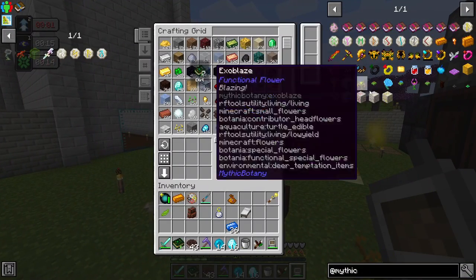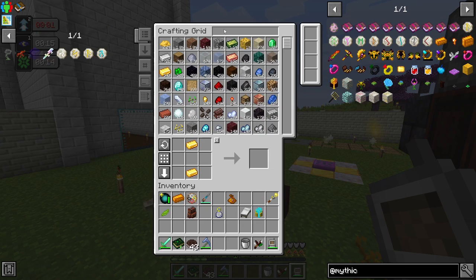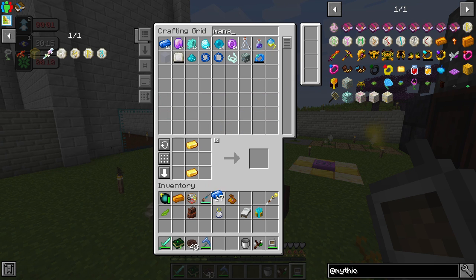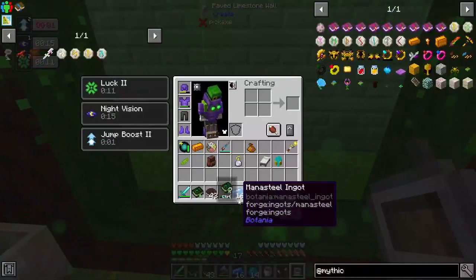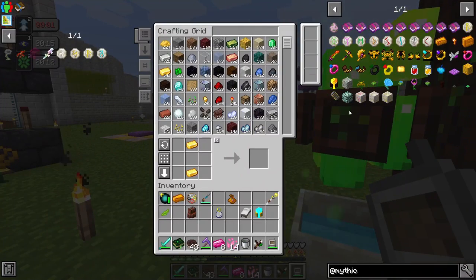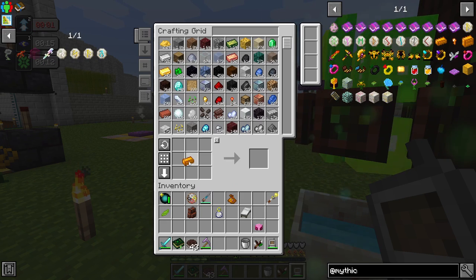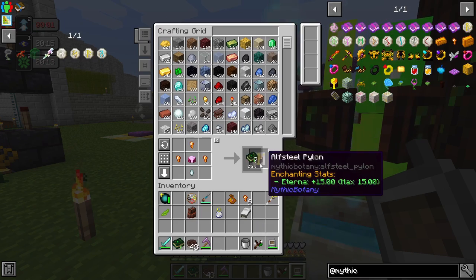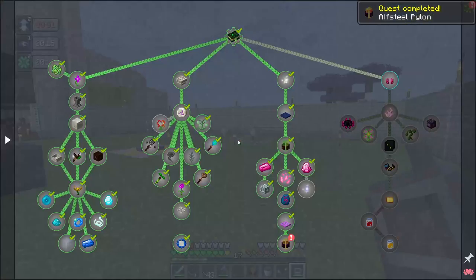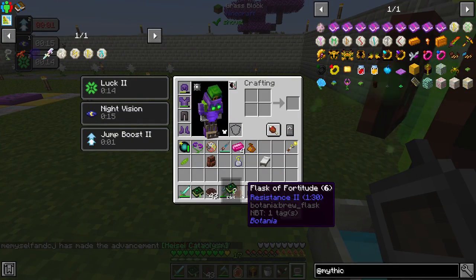We are looking to make one of these pylons — that's all we need, just one. We need some mana steel, and let's go ahead and do all of these and throw them through. Now we should be able to make this guy. We're going to need four more of these later on when we go to fight the guy guarding — but we're not doing that now because we're nowhere near ready. We've got a flask of fortitude.